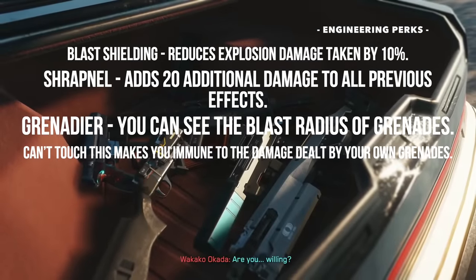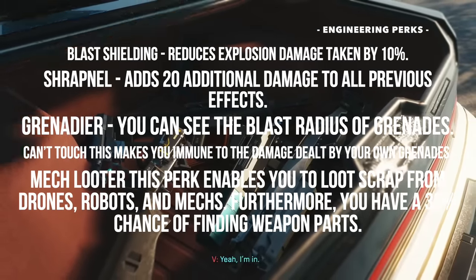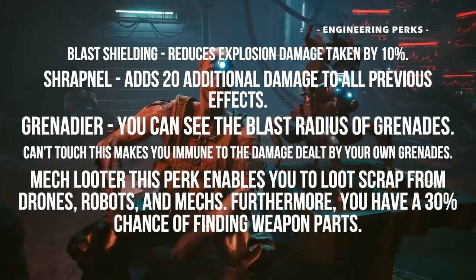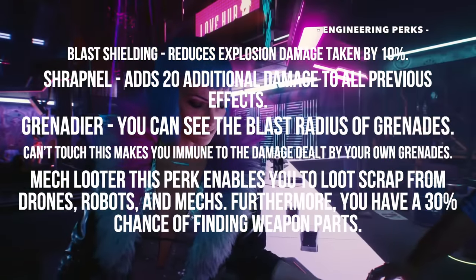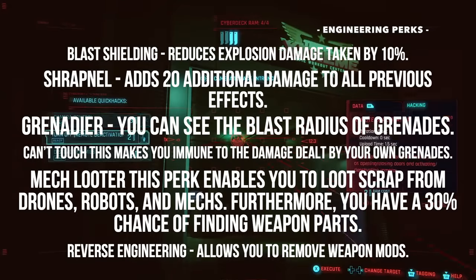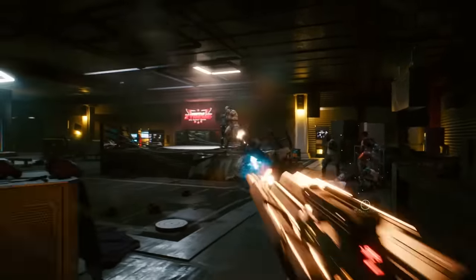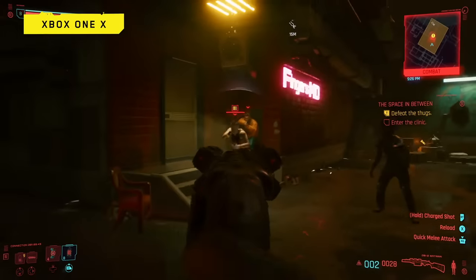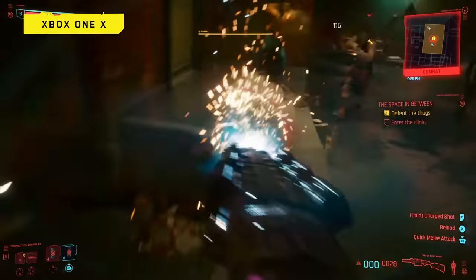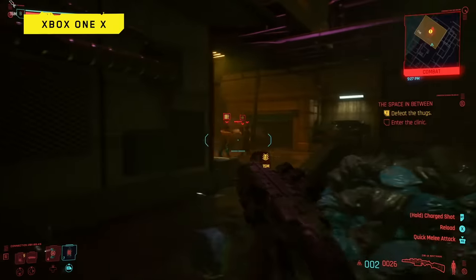We'll also be able to scrap for parts to build better equipment with perks like Mech Looter — which enables you to loot scrap from drones, robots, and mechs and gives a 30% chance to find weapon parts — and Reverse Engineering, which allows you to remove weapon mods. We'll also want some points into the body attribute for the annihilation skill tree to power our shotguns, which seems to be an effective way to preemptively trigger explosions and grenades when your enemy least expects it.